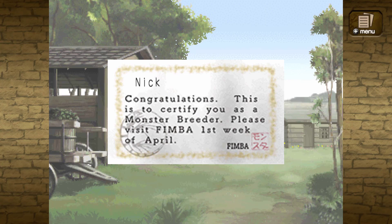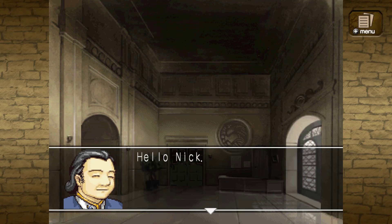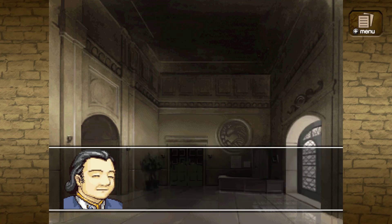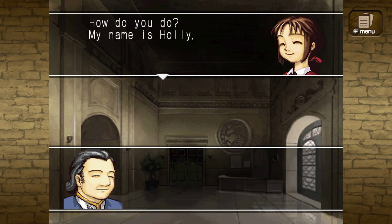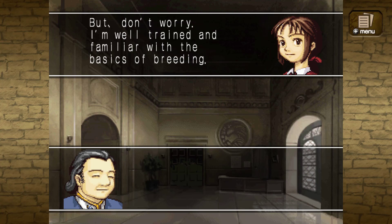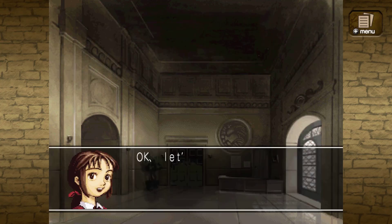Congratulations, this is to certify you as a monster breeder. Please visit FIMBA first week of April. I'm going to get there and they're going to be like, 'April Fools, you're not actually invited.' I think this is the same woman from Monster Rancher 4. Holly is going to be my assistant. They're trying to help you breed your monster and deal with Mubo regulations. Once you get your assistant, you can't make a change. Your assistant's name is Holly — she's from Monster Rancher 4. Was 4 supposed to be like a remake of 1?